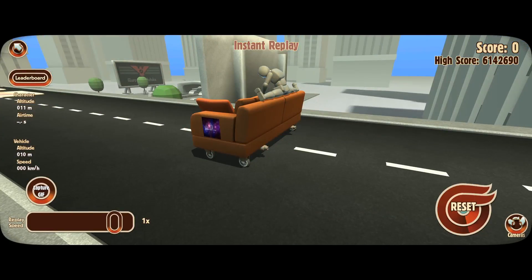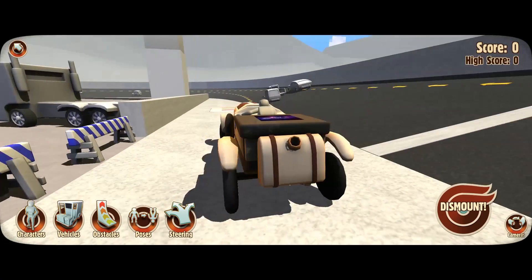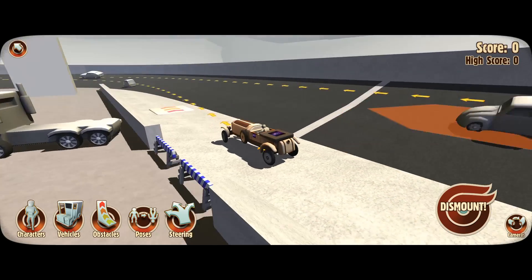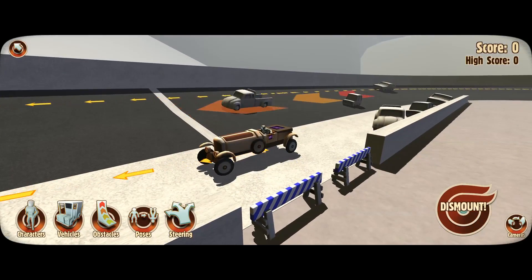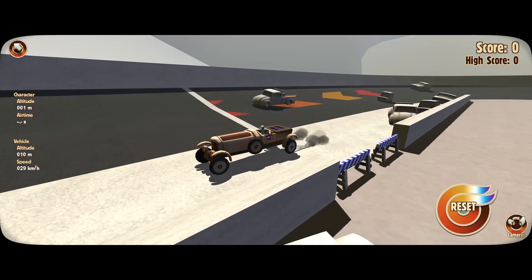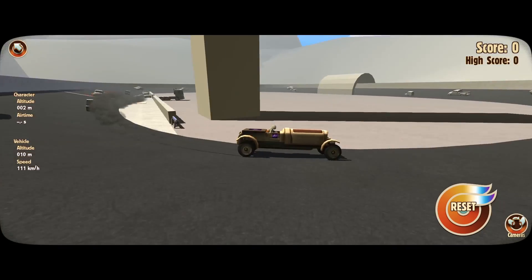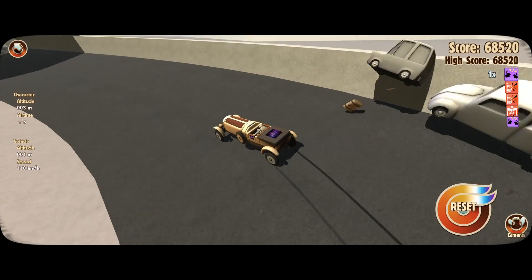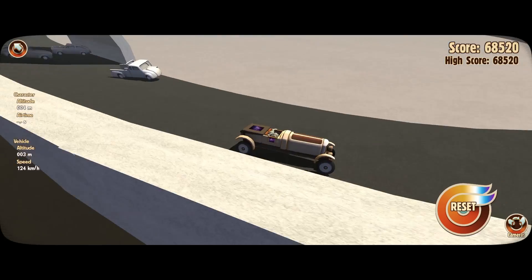Here we are, this is a map called Fast Lane. I have no idea how this is gonna work — it looks like we're gonna have to try to merge without hitting any of these cars. Three, two, one, go full speed — oh this is so cool, we're gonna get hit! Yep, and the chain reaction starts!